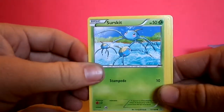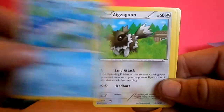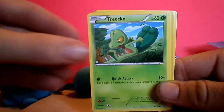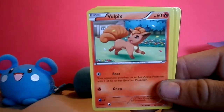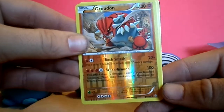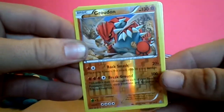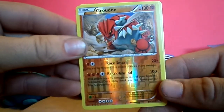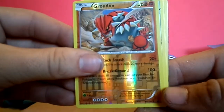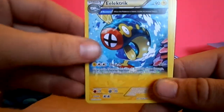First up here we have Surskit, Barboach, Zigzagoon, Trico, Vulpix — and Groudon! That is fantastic. Groudon with 130 HP, can do 100 damage. It's a powerful attack. Basic card. That is a really cool find. And an Electrike.